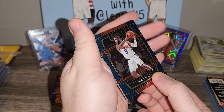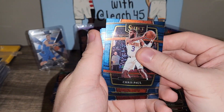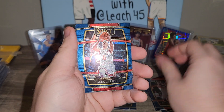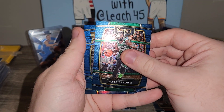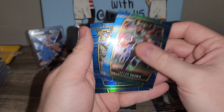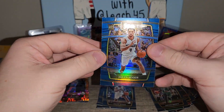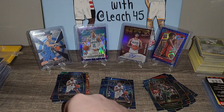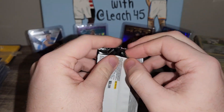Chris Paul — don't really like Chris Paul personally, but he's okay. Alex Caruso, Jaylen Brown, and a silver Concourse — who we got? Oh, Jaylen Suggs. Okay, silver rookie Jaylen Suggs, not bad, not bad. Last pack — let's see what we're cooking with.